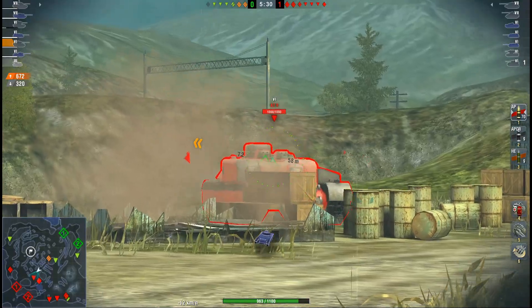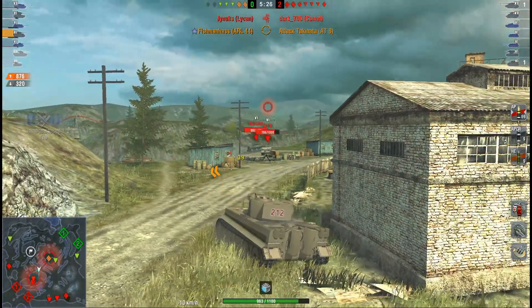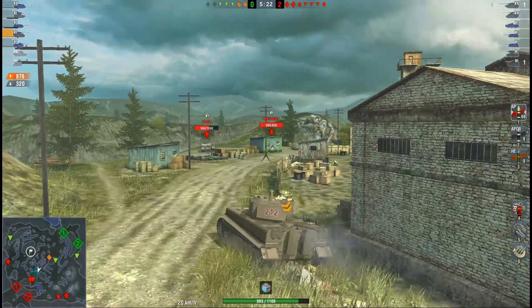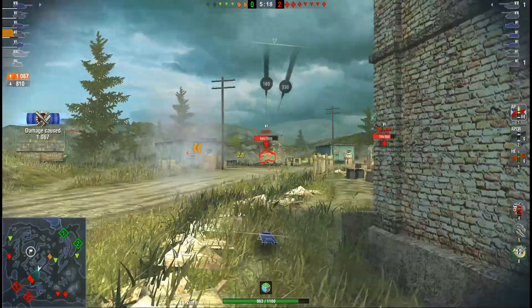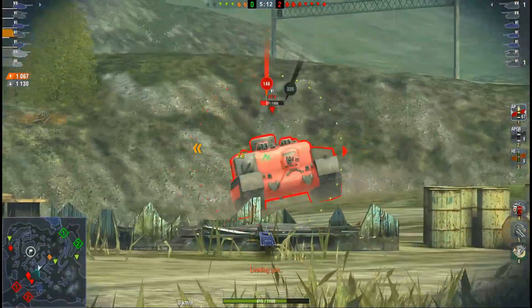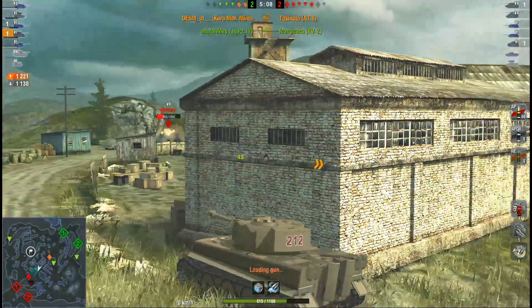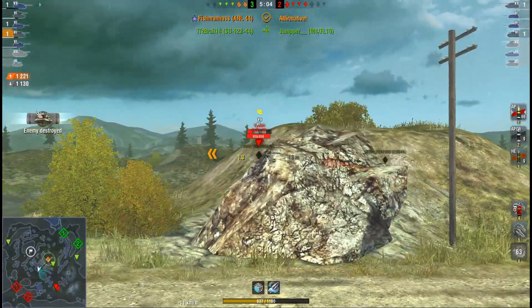This AT8 is feeling very brave — it's an assault gun with a high rate of fire and good penetration — but he decided to drive in front of a Tiger basically, and also an ARL at the back. He didn't even switch to APCR, sustained one hit from this AT, and puts a great shot into the weak spot. The M4 FL10 is taken out as well.